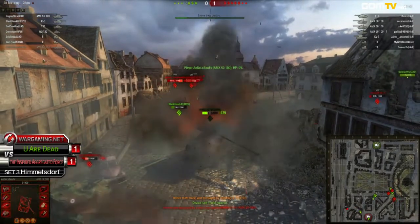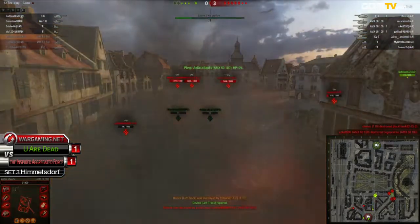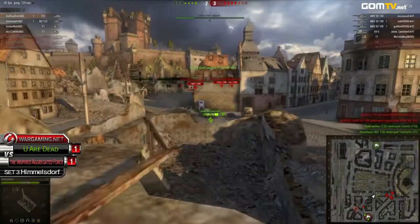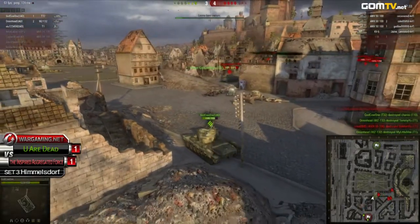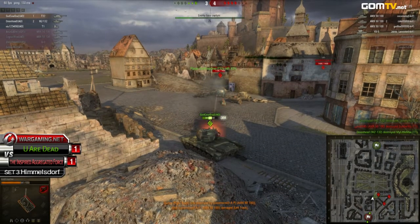I think IEF is going to take this one. IEF is in command — they took out an AMX-50 and an IS-3. Another one goes down, and another one as well. It's definitely looking grim for UAD now — it's looking desperate. The base capture has started, but it's not going to mean much. They only took out one heavy tank; there's no way they can come back from this.